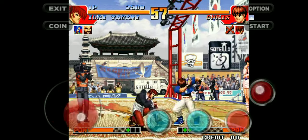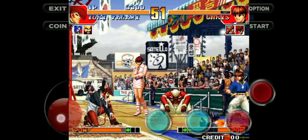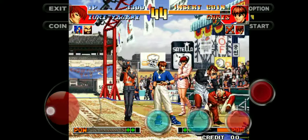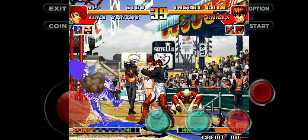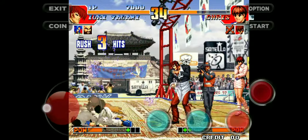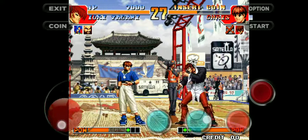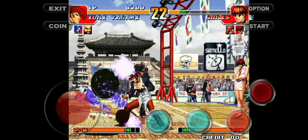Now let's move to the uppercuts. As we already know, A and B are used for hard and soft punches respectively. It is going to be the same function for uppercuts — so A and B for large and small uppercut respectively. You need to keep the handle right and make a quick U from left to right in order to use the uppercut from the left side, and vice versa if you want to use it from the right side.